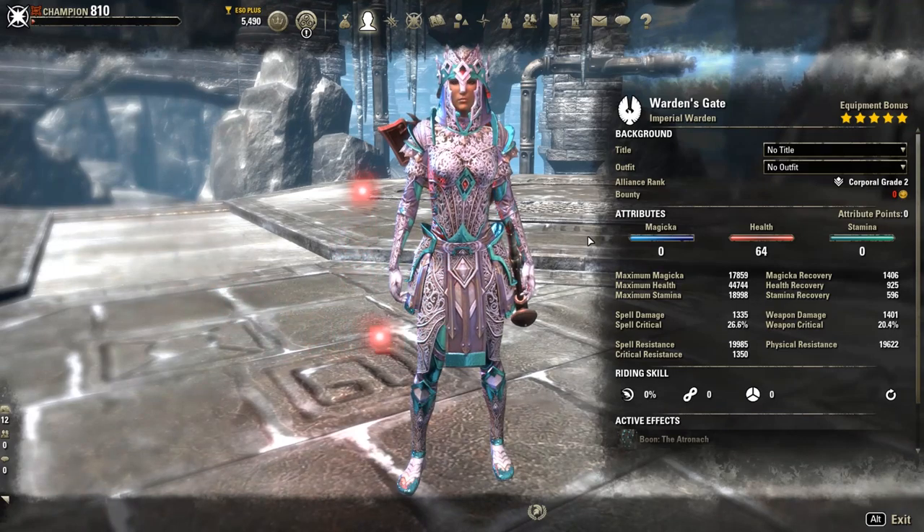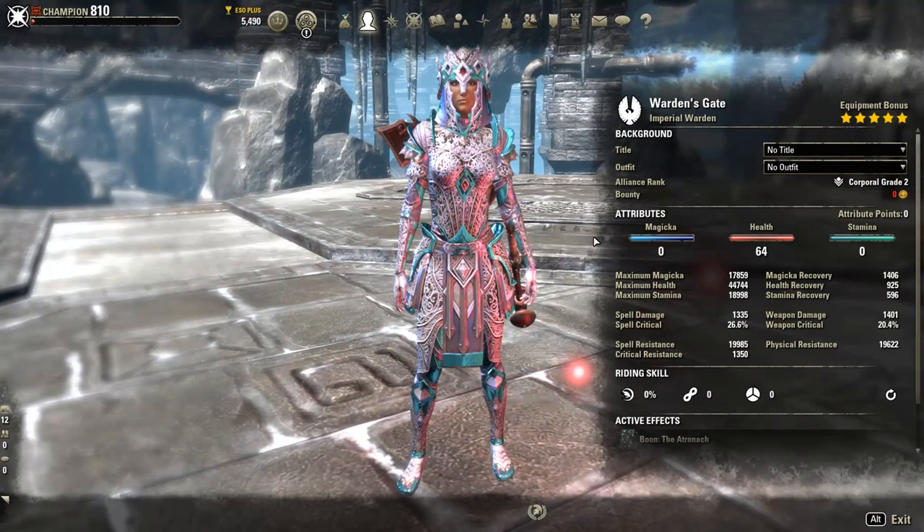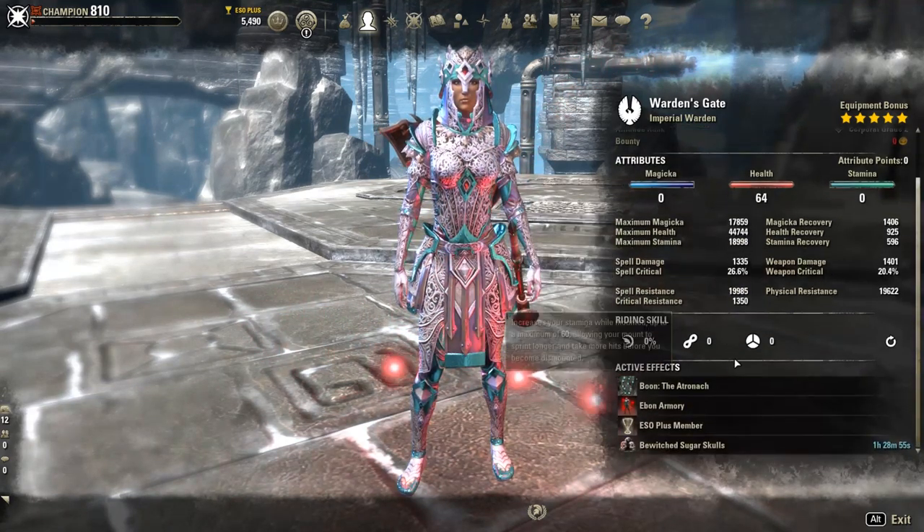Before we move on to item sets, alternatives, skills, passives, and CP allocations for this build, we're going to go over the race, stats, food, and Mundus.